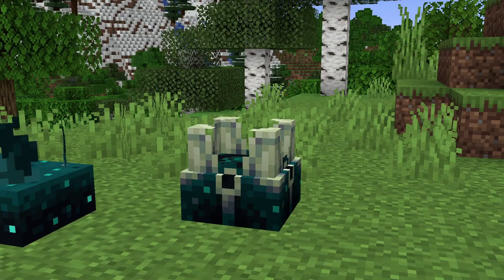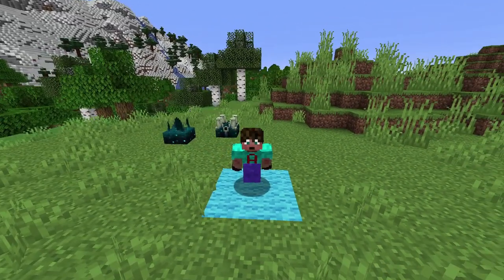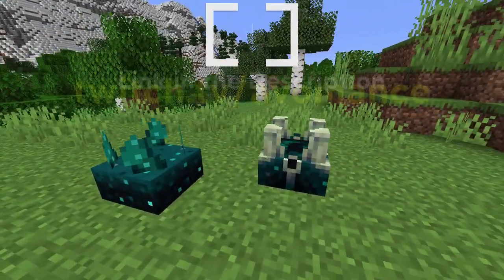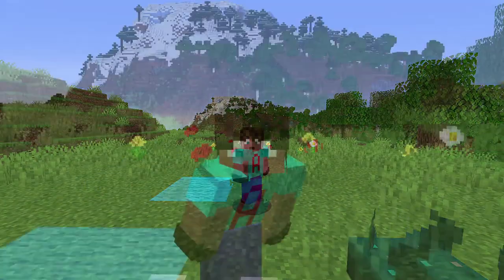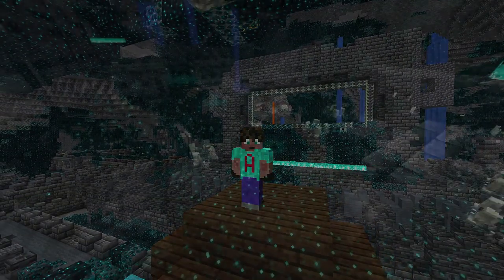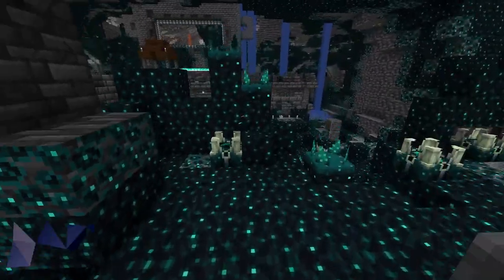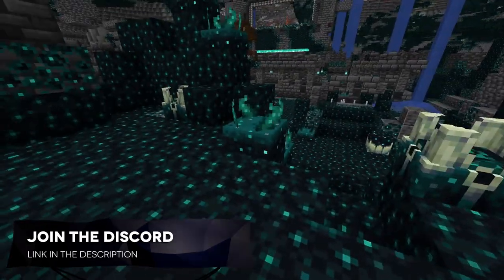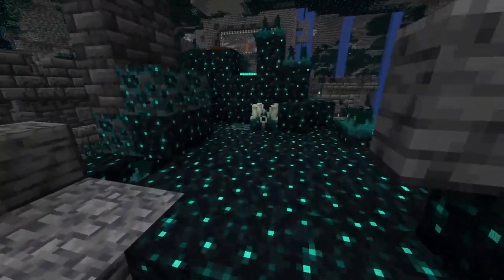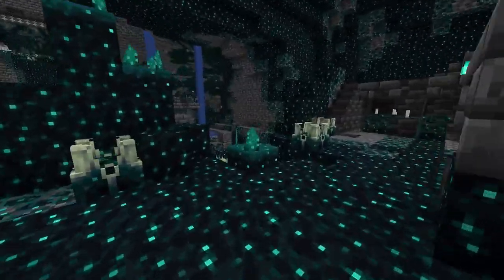Ladies and gentlemen, meet the skulk shrieker. It's the skulk shrieker that will summon the warden, which, unless you're really prepared for it, is going to eat your face clean off. When I create a vibration that causes the shrieker to shout, that shrieker only needs to shout four times and the warden turns up. Fortunately, only when you're in the deep dark biomes, specifically within the ancient cities. We have got some sensors and some shriekers here, so I'm going to try and set these off. You can see they're going off all over the place with me just walking around, and I can already hear some very unpleasant noises in the background. I think it's quite likely that we're going to find a friend turn up any minute. And I can hear him, I just can't see him, which is always a worry.